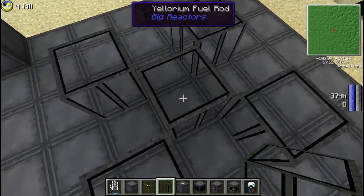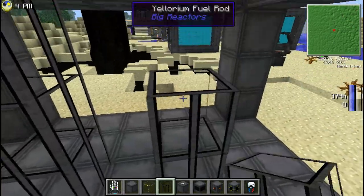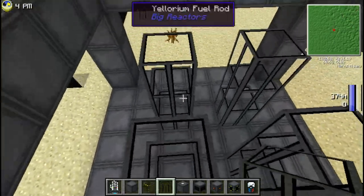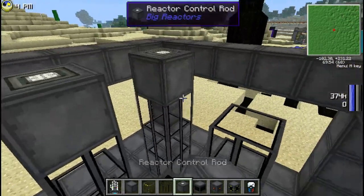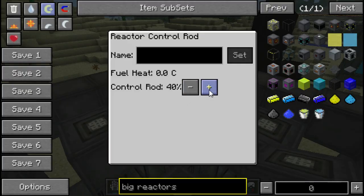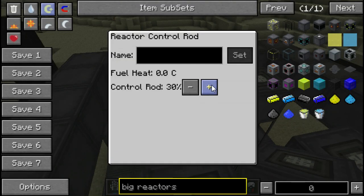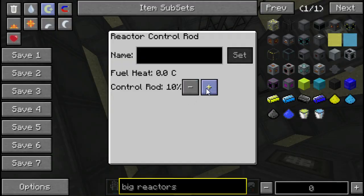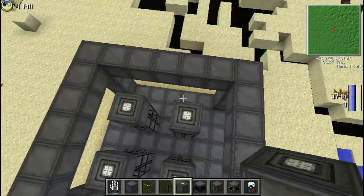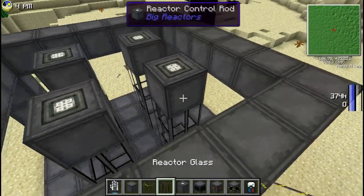Now on the inside you're going to want to put your fuel rods. I'm not sure if they work when they touch the outer edge, so I'll place them like this. You could put a fuel rod in the middle but you really don't need to. Build them up to the top and put reactor control rods on top of them. The control rods control how fast the reaction occurs — a higher percentage means a slower reaction, lower fuel burn-up rate, lower temperature, and less energy produced.